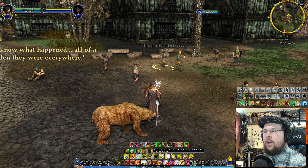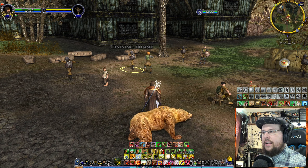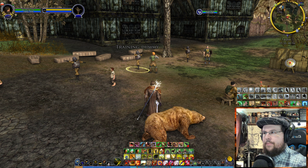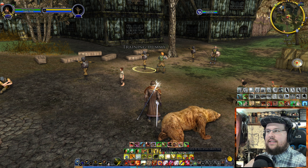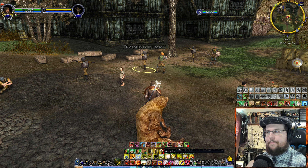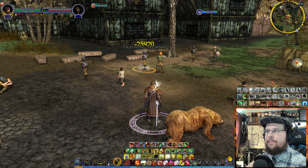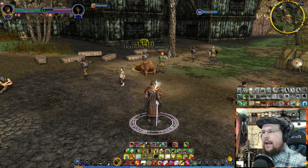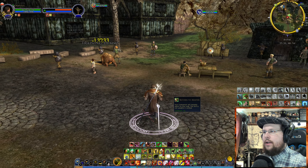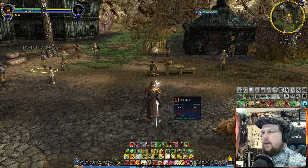The bear has Roaring Challenge, which forces the target to attack the bear for five seconds — making him your tank. You can heal your bear by left-clicking on him and using your heals. He also has Bear Hug, which stuns for three seconds, and Shatter Armor, which makes targets take 10% more incoming ranged and melee damage for 30 seconds — effectively buffing my damage too. Return to Master teleports him back to you, but only out of combat.